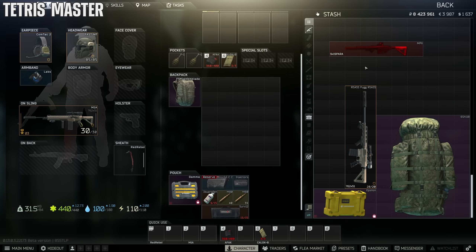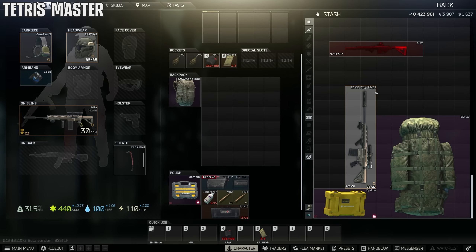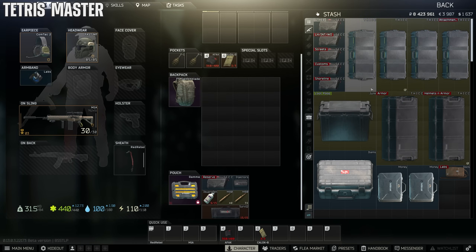A quick way to get around your inventory is using Page Up and Page Down to jump to the bottom or top of your inventory. You can even drag an item with you while doing it.